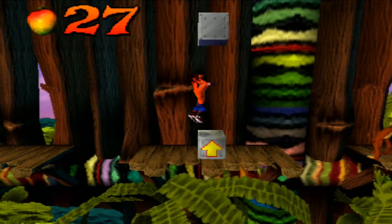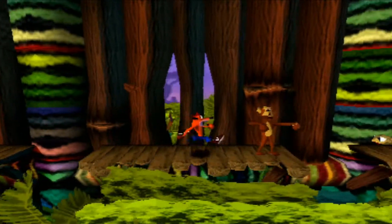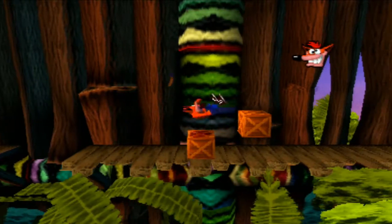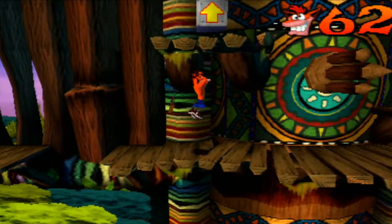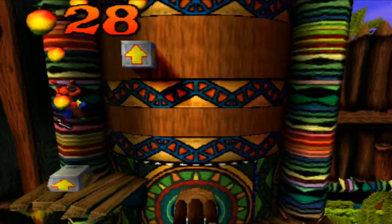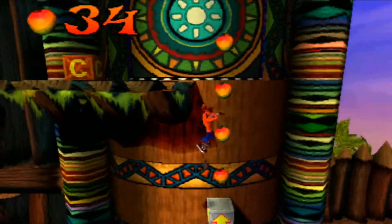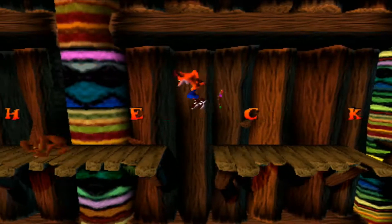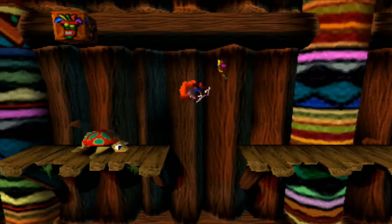I have this weird OCD thing where I like to run back to the very beginning of the level and then start over again when I'm here. I don't know why I do that — it's just a weird habit. It needs to stop. Maybe the Great Gate doesn't have that one box I hid in the background, or maybe I actually did get the box on Native Fortress and just didn't know it.